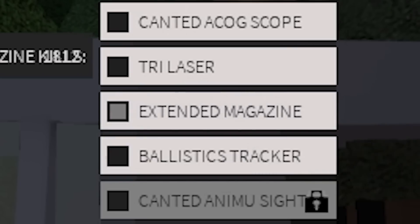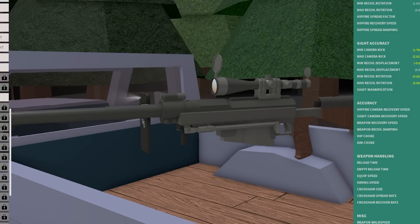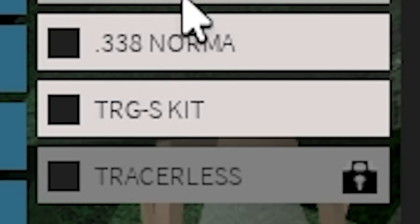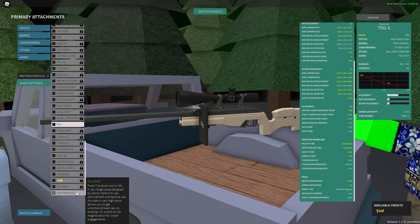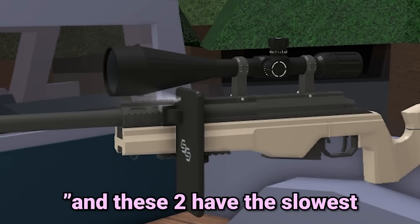With the M107, you can put extended mag on it, but it hard-sets your aiming speed and you get 5.52, which is really slow. With the Hecate, you can put on ballistic tracker, stubby grip, heavy barrel, and Sagittarius, and you get an aiming speed of 4.19. With the TRG, you put on the TRG-S kit, ballistic tracker, a grip, heavy barrel, and Sagittarius, and you also get 4.19.